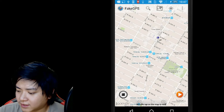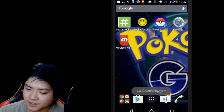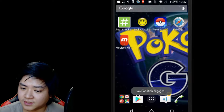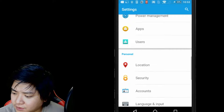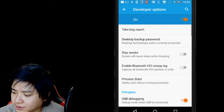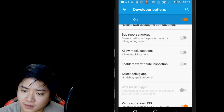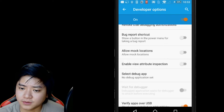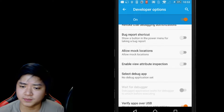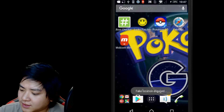Then click the red button and it's gonna say 'Fake Location Stop' and show as engaged. After that, go to Settings, then Developer Options, and disable 'Allow Mock Locations'. Make sure that is disabled so that everything works fine.